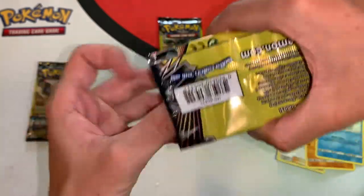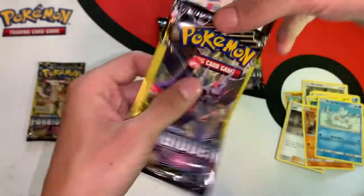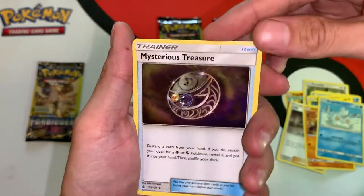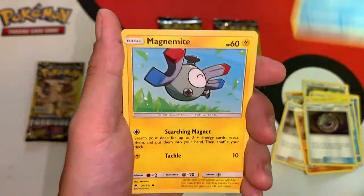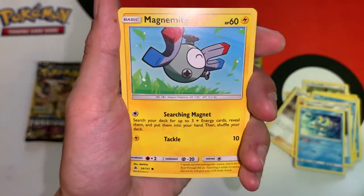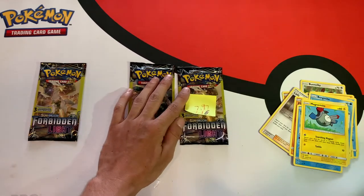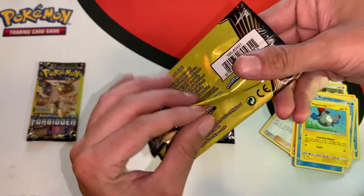Hopefully we can start pulling something nice in pack number four. Promo card, one to the front. We got a Mysterious Treasure uncommon trainer card, another Froakie, and a Magnemite with pretty cool artwork — but just a common card. Another dud pack, but thankfully the next one is really heavy and should save this opening.